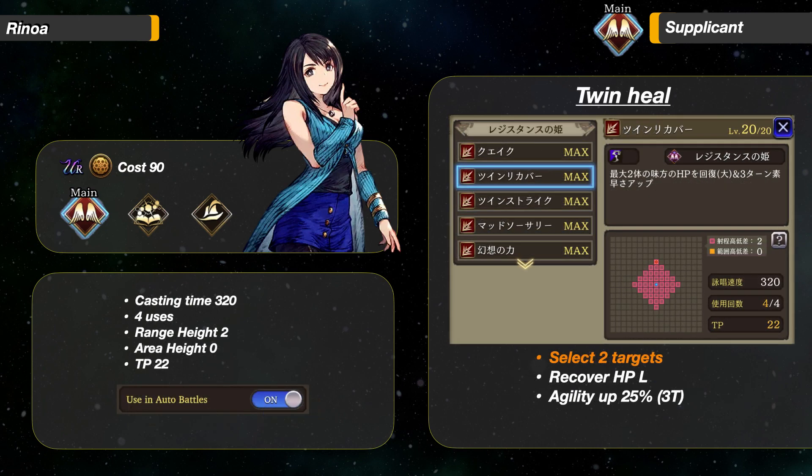The next ability is Twin Heal. Select 2 targets, recover HP Large, and grants them Agility up 25% for 3 turns. This ability can reach a very large area. The AI on this ability is a bit dumb though — if there are 2 teammates not at full health, one at 80% and one at 50%, her AI will only heal the one at 50% because 80% HP does not meet the healing threshold. It would be very OP if it healed 2 units every time. It does have a casting time as well.